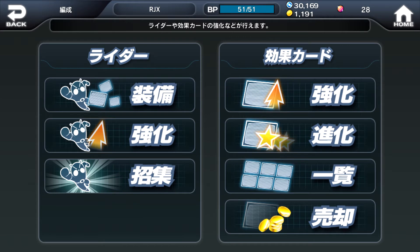So the other thing I want to focus on in this video is actually the rider page, which looks like this. On the left we have the rider tab, and on the right we have the effect cards tab. On the left side, from top to bottom, we have Rider Equip, followed by Rider Enhance and Rider Invite. And on the right, we have Effect Card Enhance, Effect Card Evolve, Effect Card View All, and Effect Card Sell. I'm going to give you guys a brief walkthrough about how you can actually power up your riders in this game.